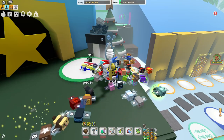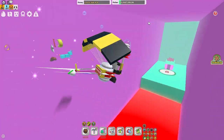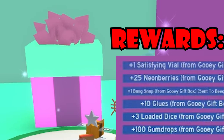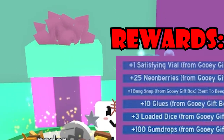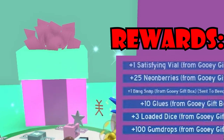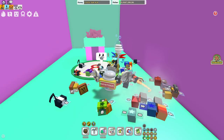The next gift box is right over here near where the gummy bee lives — it's the eighth box, the goo box. It gives you one satisfying wire, which is extremely hard to get, 25 million berries, a piece equip, ten glues, three loaded dice, and 100 gumdrops. This is super great to farm.